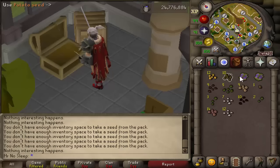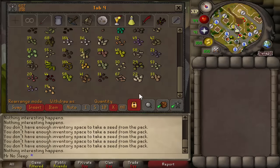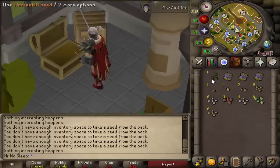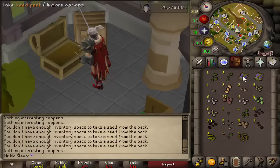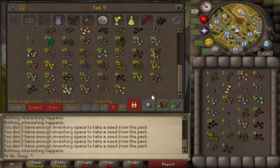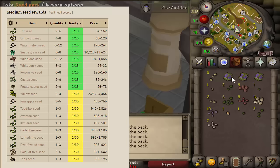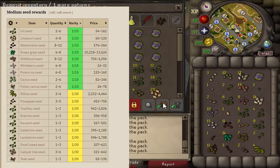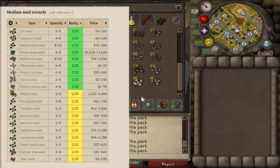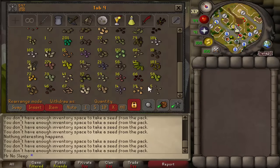Then we have the medium seed rewards — I think there are 19 or 20 different seeds in this category, and almost all of them are actually worth keeping. The least valuable would be the potato cactus, poison ivy, and wildblood seeds. However, for iron man accounts, definitely keep all of those. You can really use potato cactus seeds and snape grass seeds especially, which are also on the medium seed table.